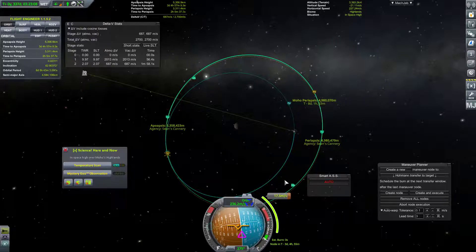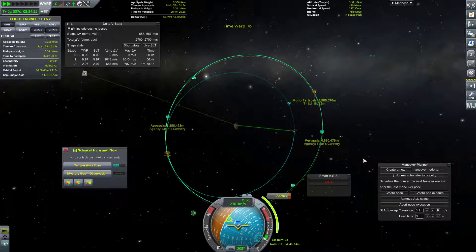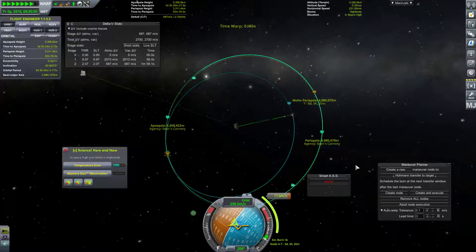Ascending and descending nodes are zero — yeah, that should be close enough. So let's go ahead and physics warp up and rotate on over here. There we go. Physics warp down. And now we're going to regular warp up to kill our rotation. Right about now. And now MechJeb will take over. Excellent. You go, MechJeb. And off we go.